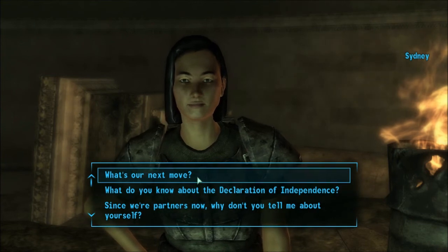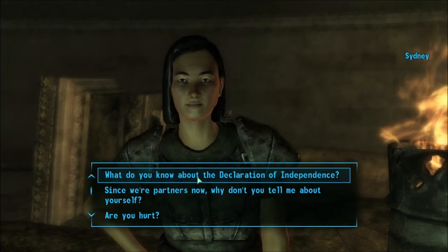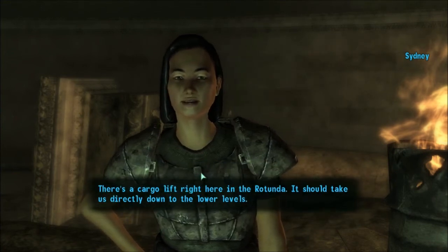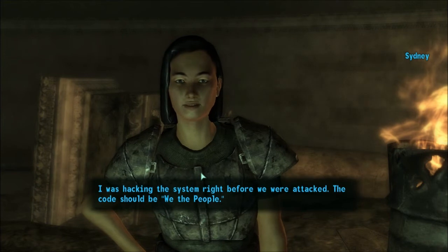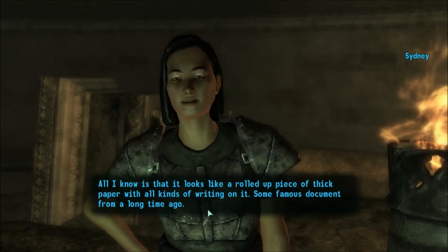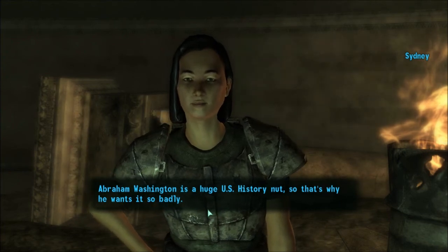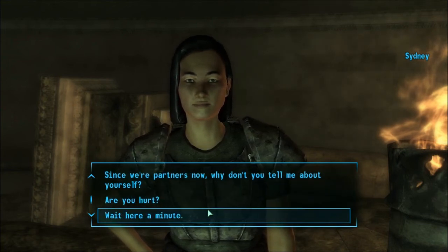If you get lost during this quest, you can ask her directions every so often and she'll help guide you a little bit. 'What's our next move?' 'There's a cargo lift right here in the rotunda. It should take us directly down to the lower levels. I was hacking the system right before we were attacked. The code should be: We the People.' 'What do you know about the Declaration of Independence?' 'All I know is that it looks like a rolled up piece of thick paper with all kinds of writing on it — some famous document from a long time ago. Abraham Washington is a huge U.S. history nut, so that's why he wants it so badly.' In case you forgot, Abraham Washington is the guy in Rivet City that gave us this quest — he owns a museum there.